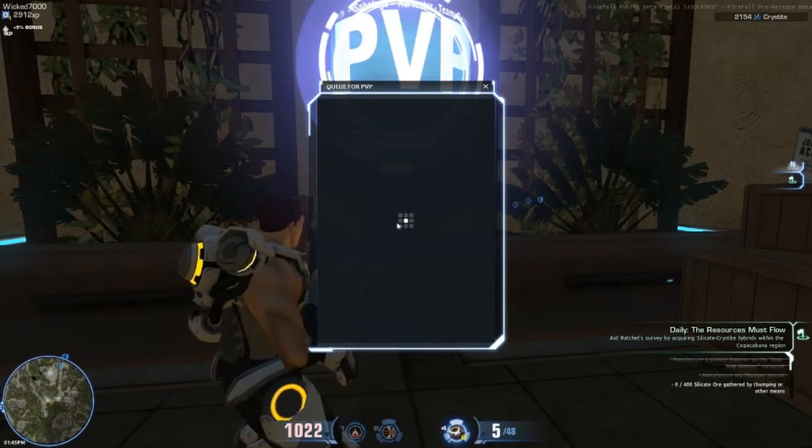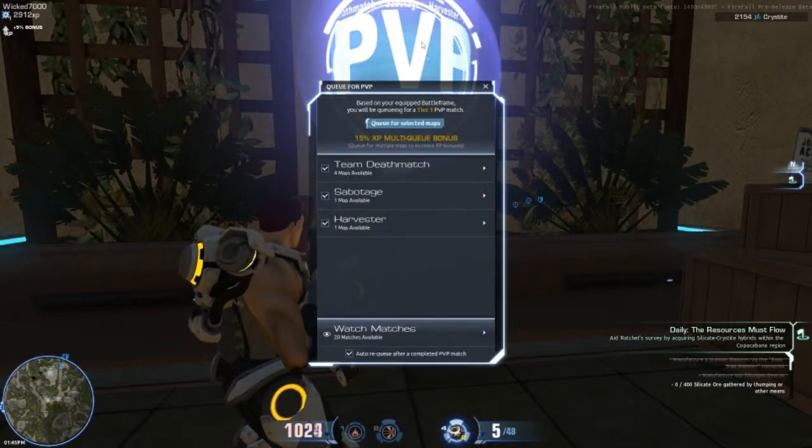You can access PvP through these versus terminals which look like this. You can queue for team deathmatch, sabotage, or harvester. I have not played sabotage or harvester because not a lot of people are actually playing them. Team deathmatch is really quick to get a queue. However, if you want to get more XP, just queue for all of them and you get a 15 XP multi-queue bonus, so it helps level you up a lot quicker.